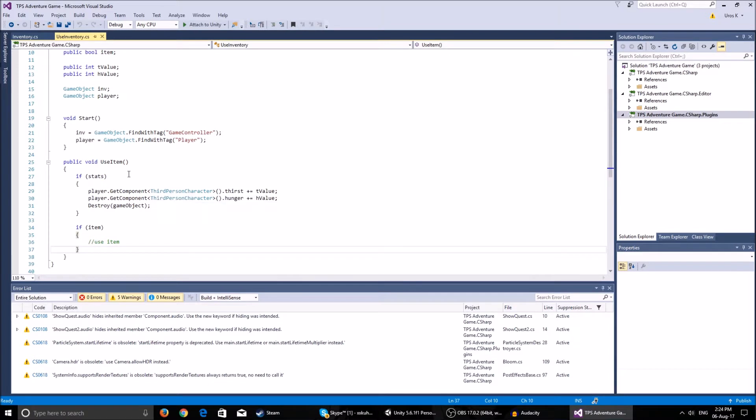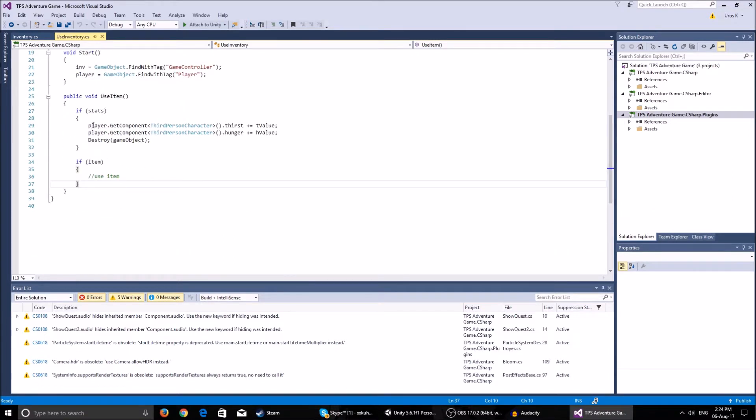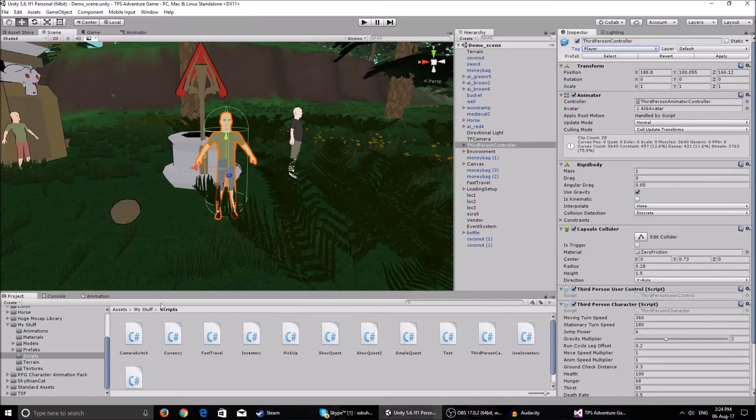We have a public void called UseItem. It checks if stats is true - if so it searches the player's component, the third person character, adds the hunger and thirst values, and then destroys the game object. What we add the script to is our icons.